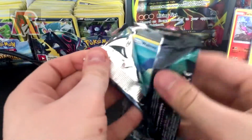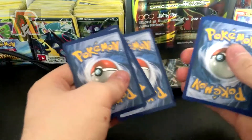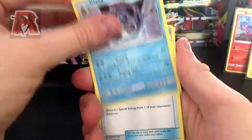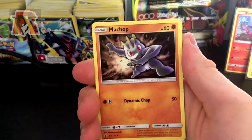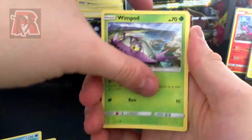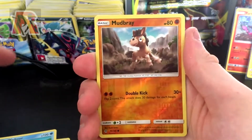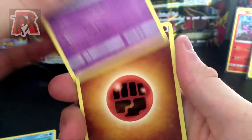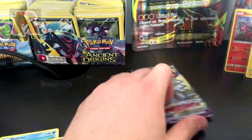We are going to open up the first Guardians Rising booster pack here. I did learn a patch trick with this one — three from the back straight to the front. We have a Glaceon, an Enhanced Hammer, an Aqua Patch which is also a good card, a Whismur, Machop, Wimpod, a Jangmo-o, Wishiwashi, a reverse Mudbray, and a regular rare Golbat, along with a Fighting Energy. Not a great start.